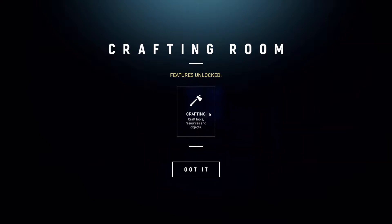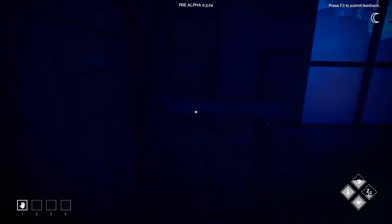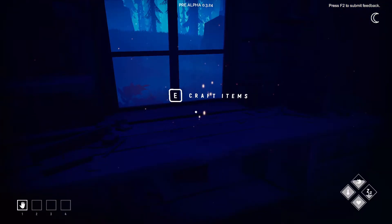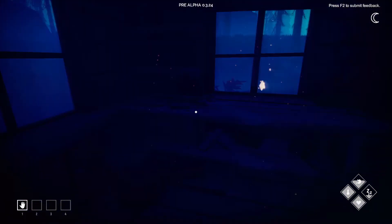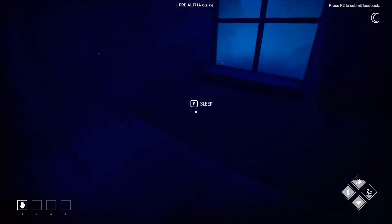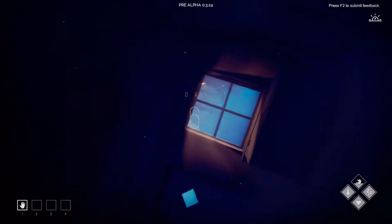Features unlock: craft tools, resources and objects. Nice, okay, finally. So I get a whole separate room? It's so dark, I wish I had waited till morning. Craft items — nice, here we go. Do I get a second box? That would be great, but it doesn't look like it. I'm gonna sleep and then check it out in the morning. So maybe now that I have the crafting room I can make an axe and chop down trees to make more fur planks or something like that.